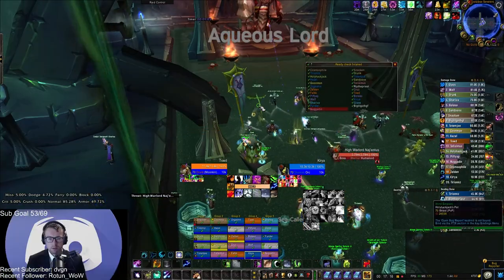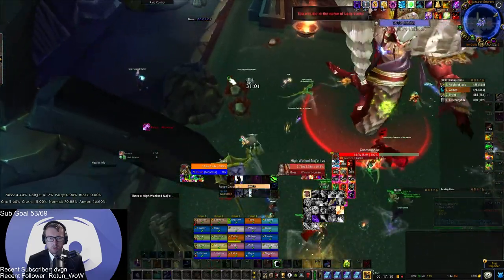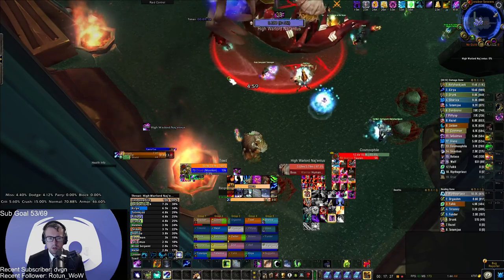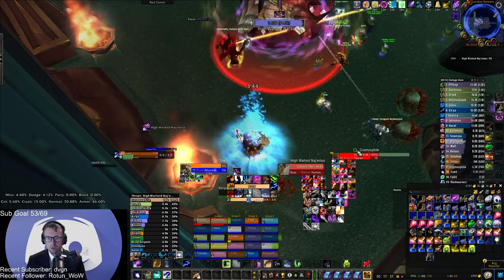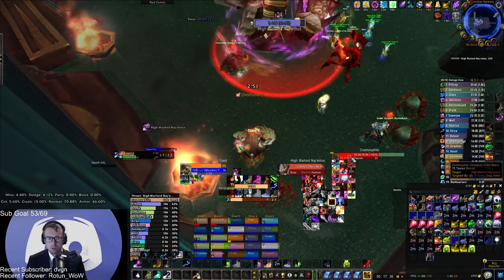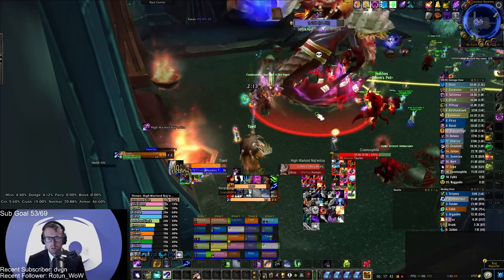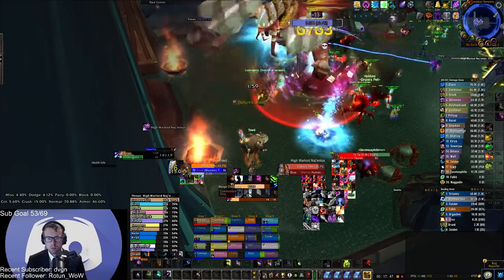Raid setup. This is a solo tank fight, so the majority of the damage is going straight into your tank. Bring 5 to 7 healers — 6 being the sweet spot, 5 if you're in a pumper raid, and 7 if you are having consistent deaths due to Tidal Burst's 8,500 damage. Fill the rest of the raid with DPS. If you have 2 melee groups in your raid, you may see noticeable damage taken from Needlespine and its AoE, as there'll be more players grouped together behind the boss.